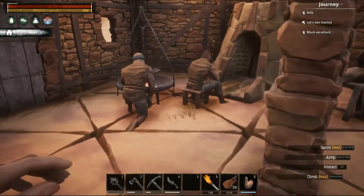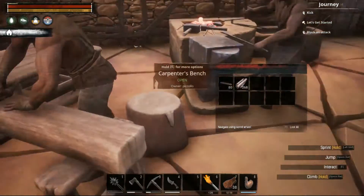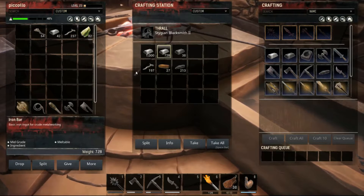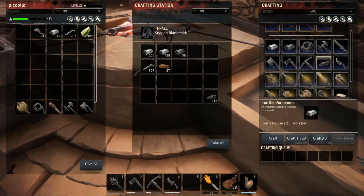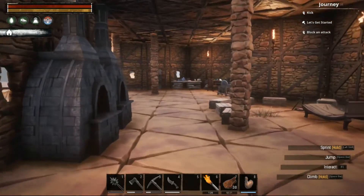I've been farming a lot for iron and as you can see we have a ton of iron right now. What I really need are iron reinforcements, so let's make around 700 of those. This thing is busy right now crafting them.